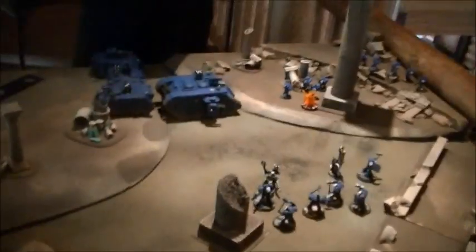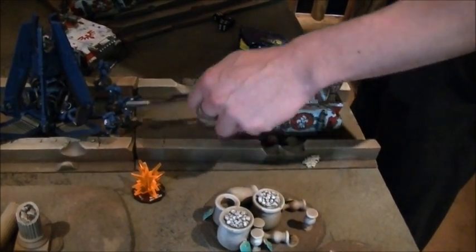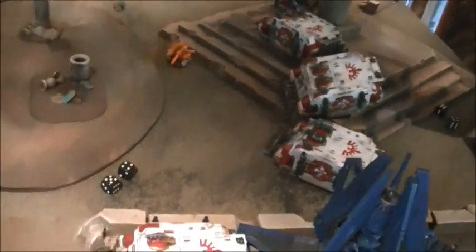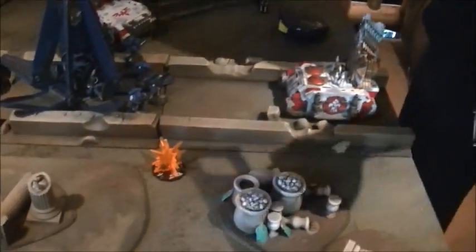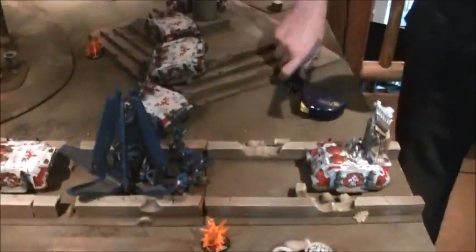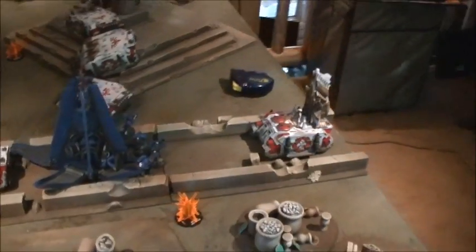Shooting — let's attempt those guys over there. The one guy is within six inches, everybody else is out. Here's four combi-boltas into him — two hits to front armor. The guy who's within range doesn't hit. I need fives to do anything to you. That was all my combi-boltas — four, nothing. I should have just gone after one of your other vehicles.